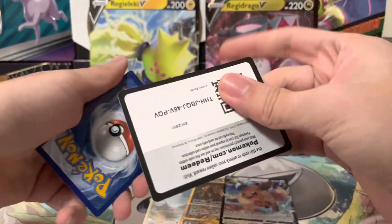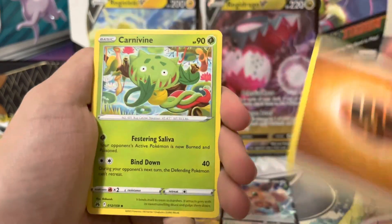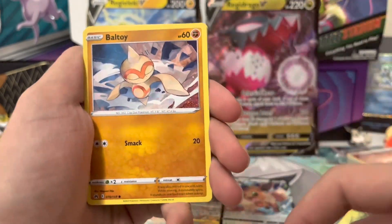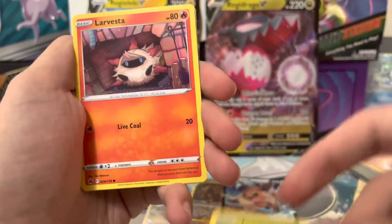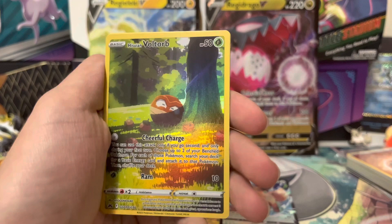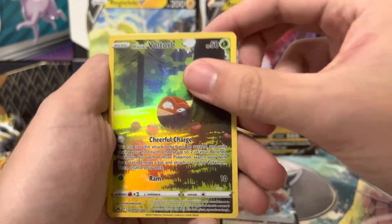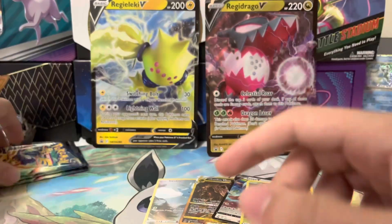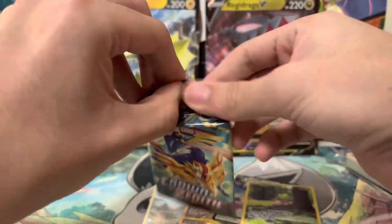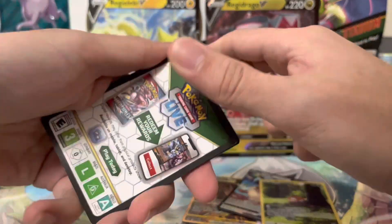Oh sweet lord! Pack seven: Fighting Energy, Carnivine, Friends of Hisui, Shaman, Meowth, Baltoy, Tangela, Larvesta, Snorunt, Hisuian Voltorb — that's so great, little apricorn design right there. ETV magic!